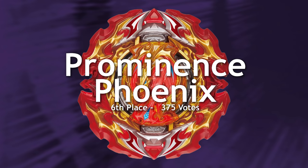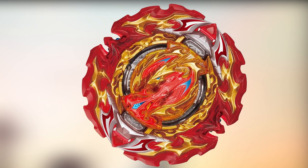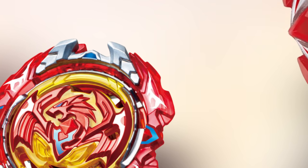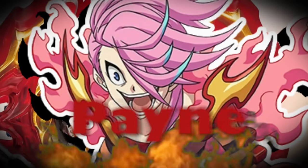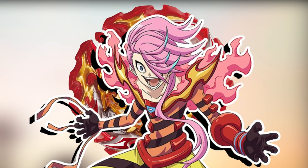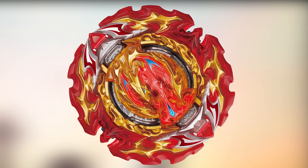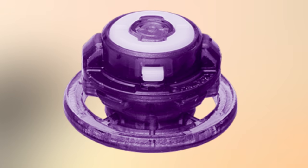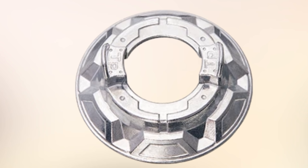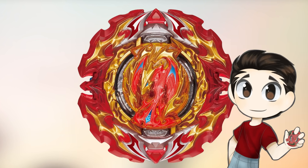On to 6th place, we have Prominence Phoenix with 375 votes. For years people have been wanting an evolution to Phoenix, and we finally got it in the Dynamite series. The original Phoenix had the ability to release its armor mid-battle and use it as a weapon, and this Phoenix is no different. Not only that, in the anime its owner's name is Pain — flippin' Pain, guys — and he seems like a pretty fierce opponent. The thing that holds Prominence Phoenix from ranking higher is probably its performance in real life. While the layer isn't terrible, the parts on Prominence aren't too good. The Universe Driver and Taper Disc are not only unoriginal parts but also not that competitive. I feel like if they gave this Phoenix some new driver or Metal Atomic, this Beyblade would be even more popular.